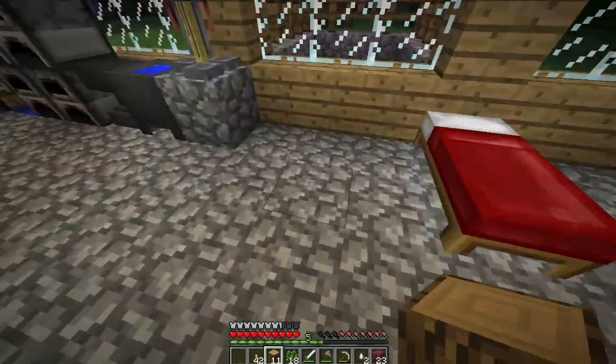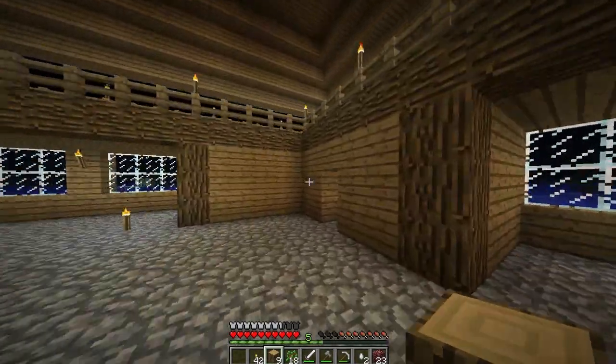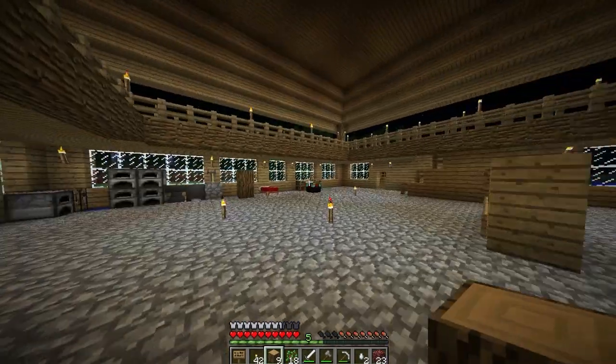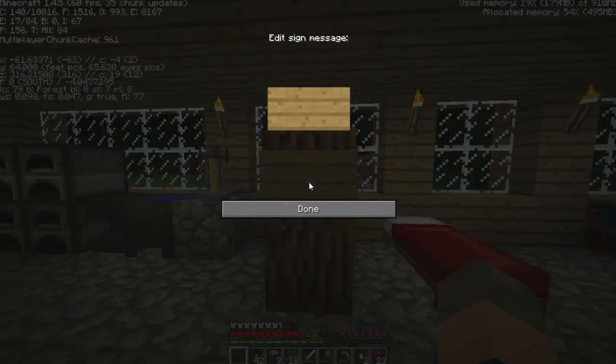I think we should set up another sign in here with the coordinates so we don't have to keep going on to F3. I found a zombie - what do I do with it? Is it a normal zombie or a village zombie?